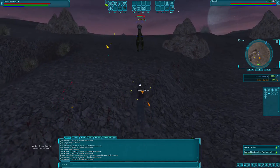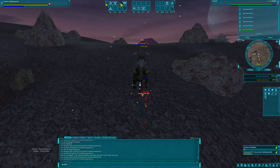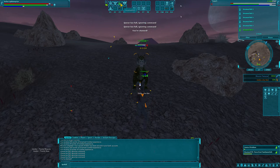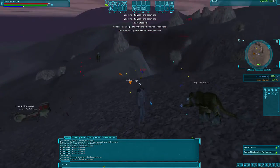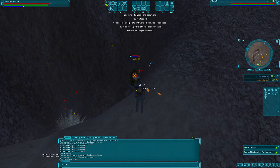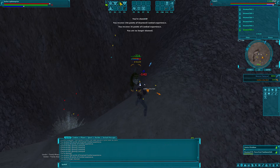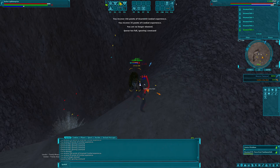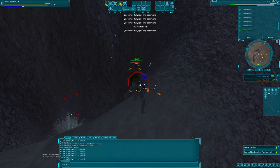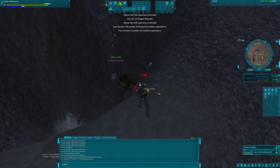Red attacks you, blue is players — they're probably harvesting materials, minerals and stuff. When you see some yellow and some red, either two camps have spawned together, which happens, or the yellows are baby creatures and the reds are their parents. So you get to eliminate entire families.